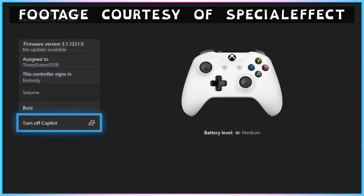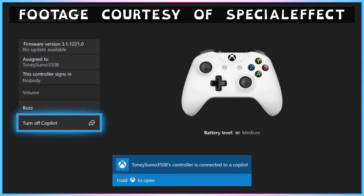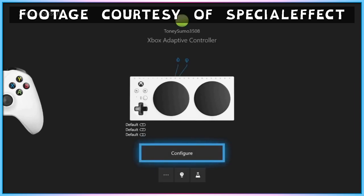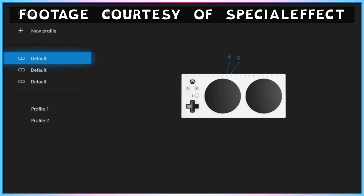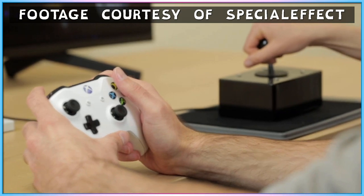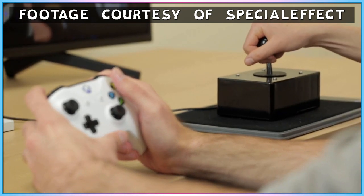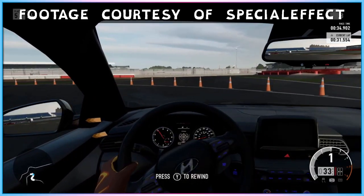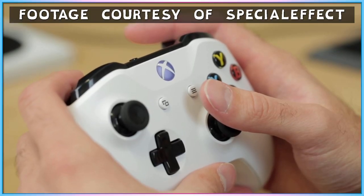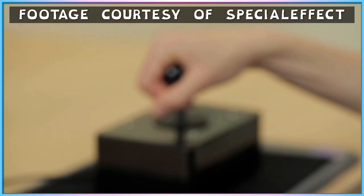Originally added to the Xbox One as part of an update in early 2017, Copilot Mode basically allows an Xbox console to assign two controllers to the same player, effectively having them both recognised as the same controller at the same time. This is done at a system level by Microsoft, so game developers don't have to put any effort at all into making it work with their games. Every game, first or third party, released on Xbox consoles supports this feature.